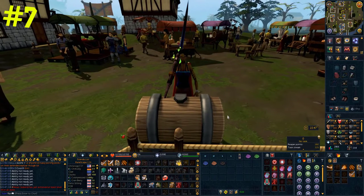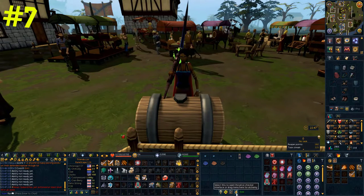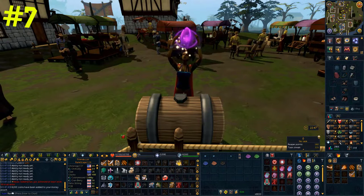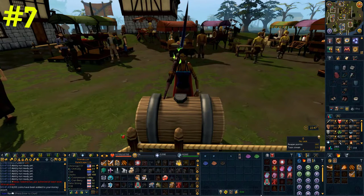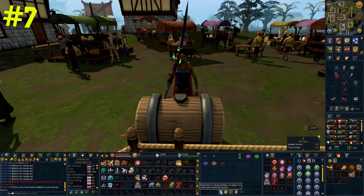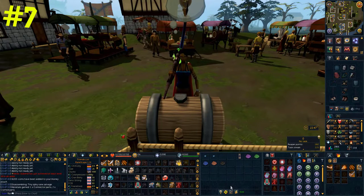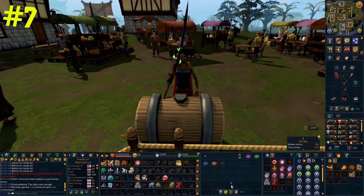If you take an item and you have some alch runes, the explorer's ring, or a legendary pet with the high alchemy ability active, you can actually alch an item by dragging it to the coin pouch. Similarly, if you want to disassemble an item, all you need to do is drag it to the invention icon. Both of these are pretty useful when you're slaying if you don't want to have the alchemy or the disassembly icon on your toolbars.